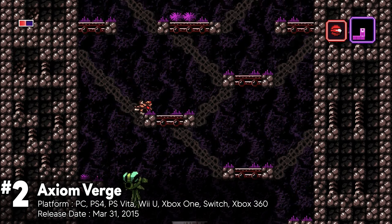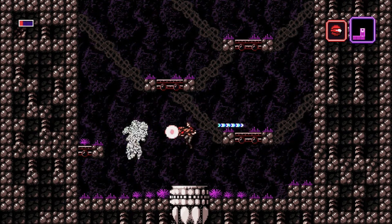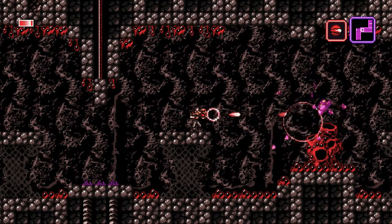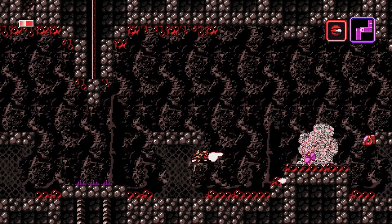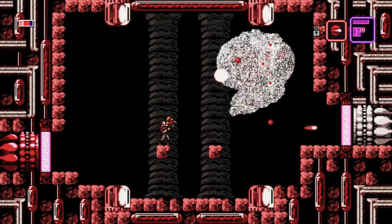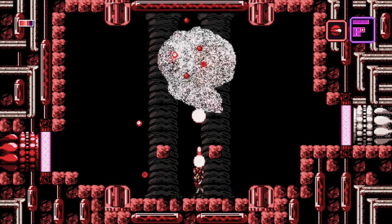Axiom Verge is a standout example of modern game design that revitalizes classic ideas with a fresh twist. You play as Trace, who finds himself in the eerie world of Sudra after a lab accident. The game excels in creating a dark, immersive atmosphere filled with strange creatures and ancient technology. One of the game's highlights is the Address Disruptor, a tool that can alter enemies and reveal hidden areas, adding layers of depth to the exploration.